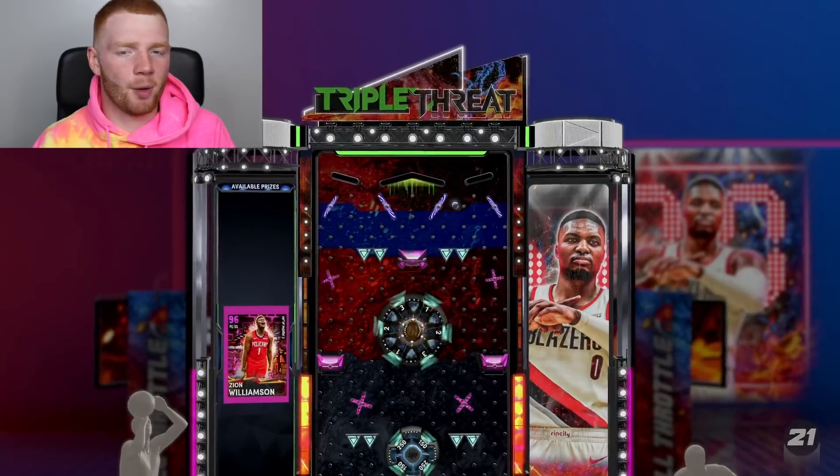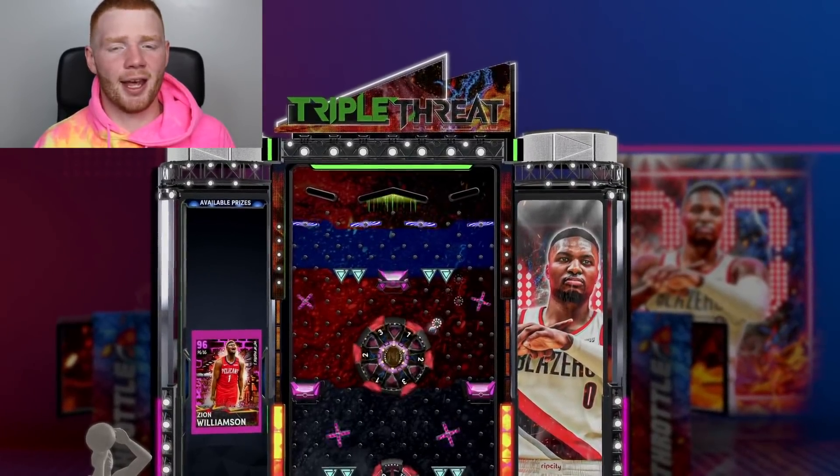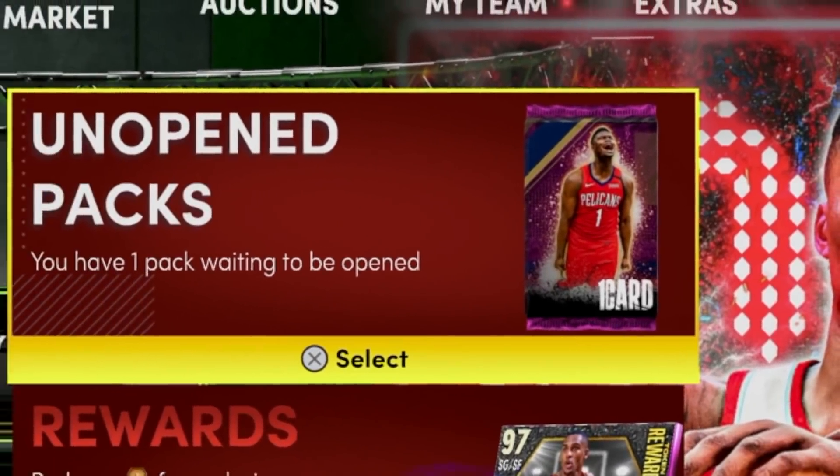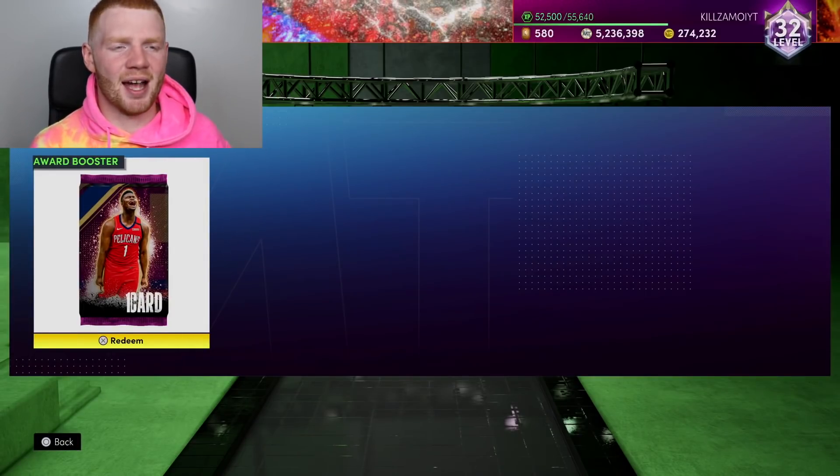I may as well get some tokens, but let's drop the ball. And you guys know what card we're getting. Because just like that, we landed it there, and just like that, we get Zion Williamson. And that means now when we look at our unopened packs, we have one right there, and obviously this is for pink diamond Zion.